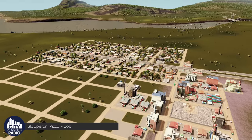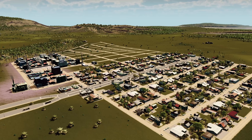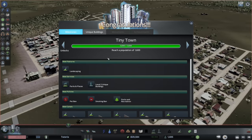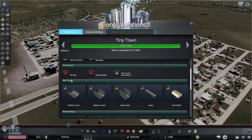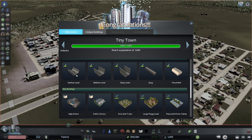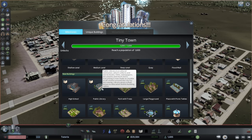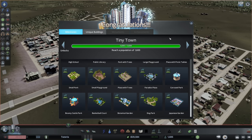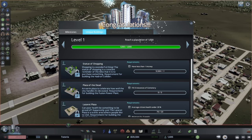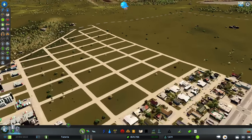We'll sit tight and wait for Tiny Town to unlock. And there we are. Tiny Town gives us landscaping, parks and plazas, level 2 unique buildings, some new policies, canals, public libraries, high schools, and all the parks that are unlocked. It's an excellent addition to the community, and it also gives us some additional money to build some of these buildings — which is great because we are in dire need of funding.